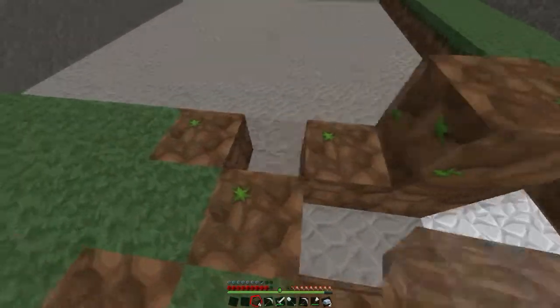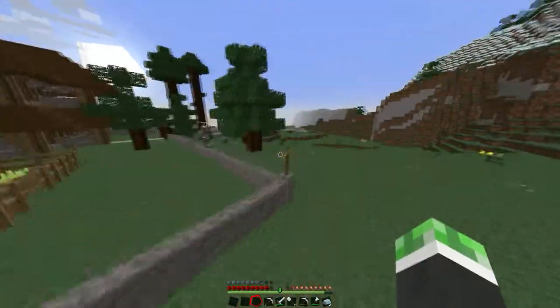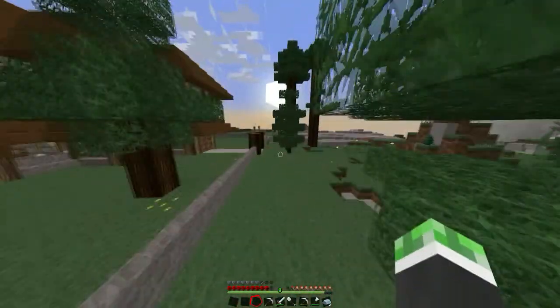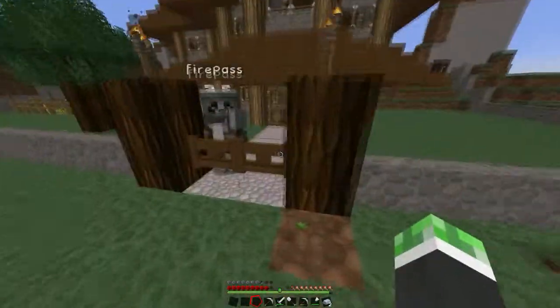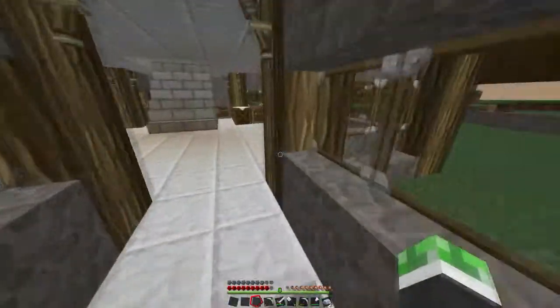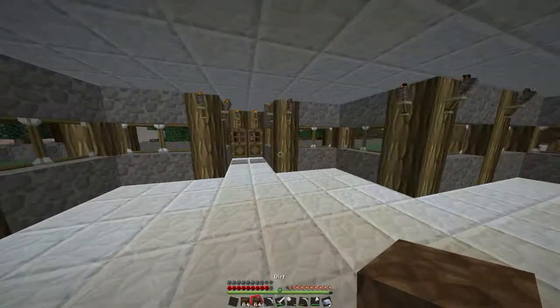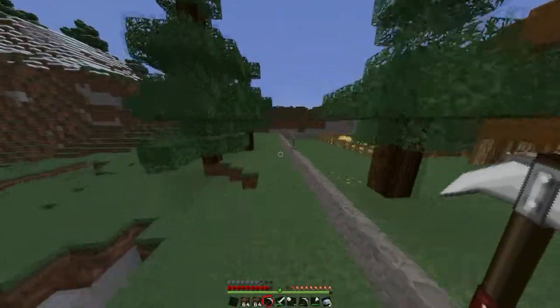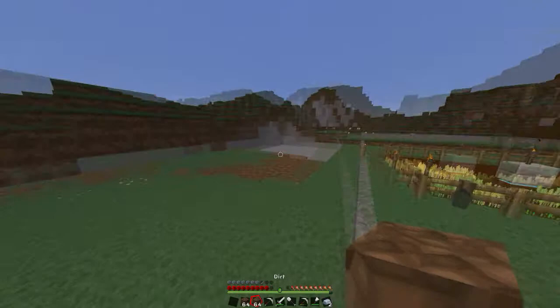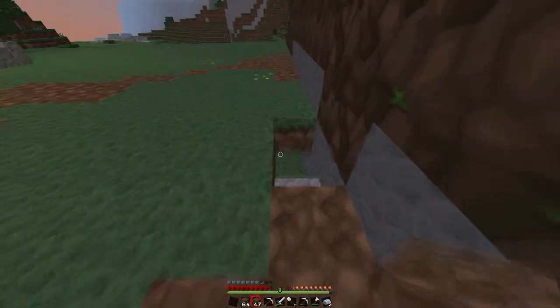Wooden pressure plates - anything that hits it makes it open. A stone pressure plate is anything like an entity. No, that doesn't make sense because if you drop something it becomes an entity, like a player and a mob, something that can move. How much are you gonna give me if I prove you wrong? I'll give you some food.